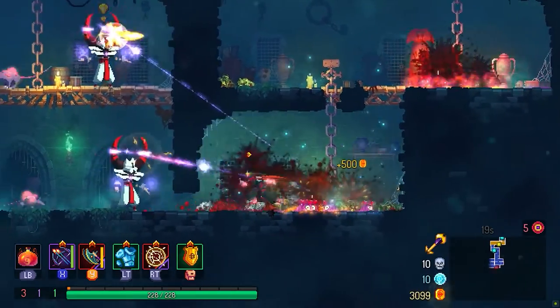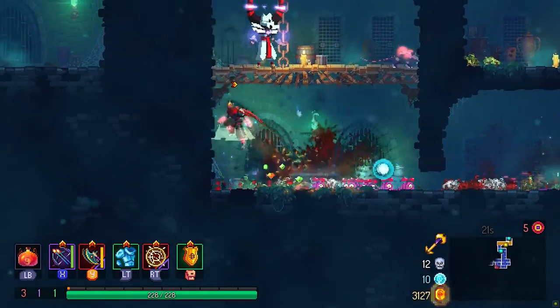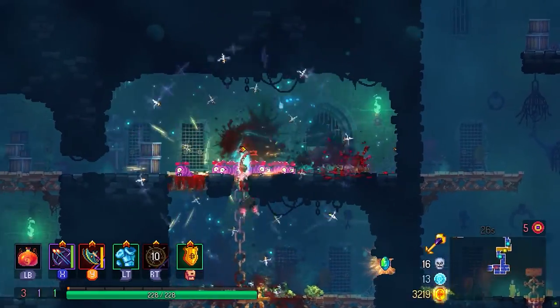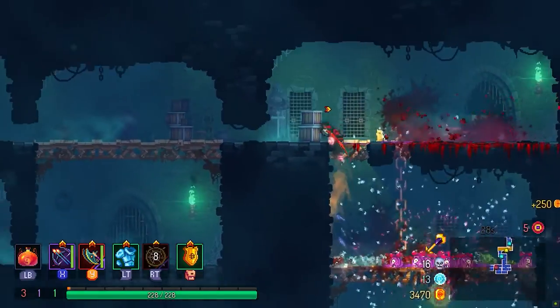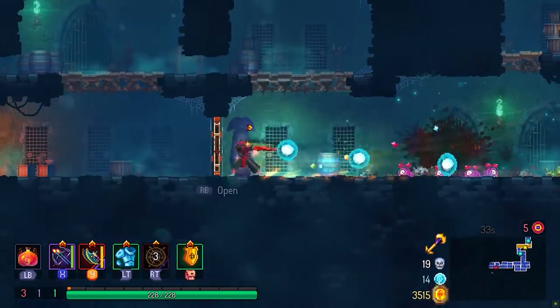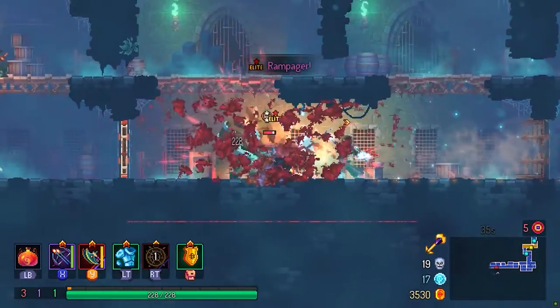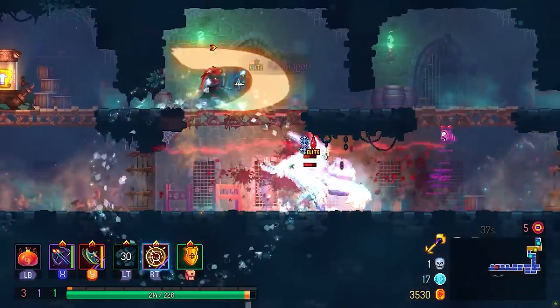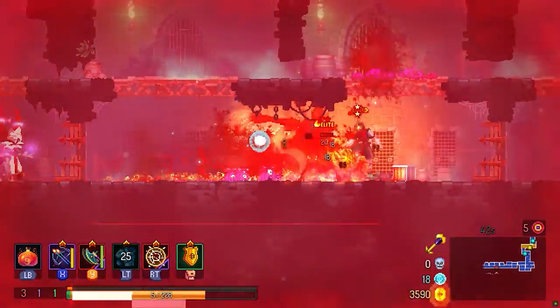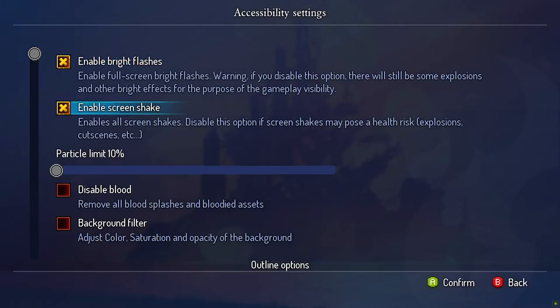To ease the overload, we've added a slider to adjust the particle cap. Reducing this will limit the particle effects that occur from events such as weapon effects like ice or fire, or enemies dying — and that happens pretty much every second, so it should be pretty noticeable when you make the changes. This will decrease the mess on screen, particularly in those intense combat situations with multiple enemies, where a little mistake can cause a horrible chain reaction that results with you dead on the floor, again. A no blood mode also completely eliminates all blood effects to keep the action clean and readable.